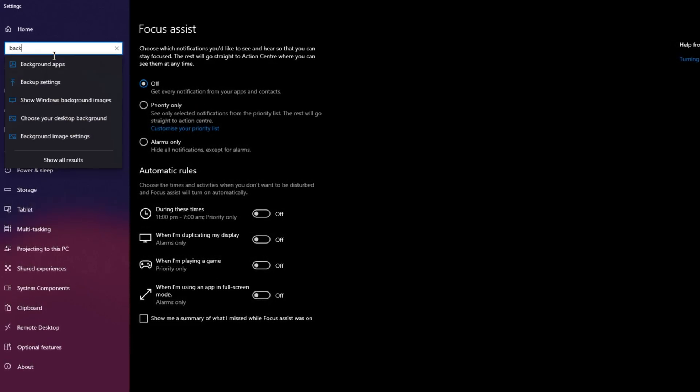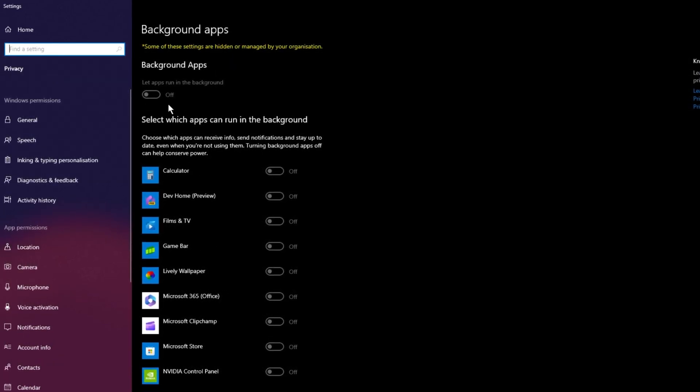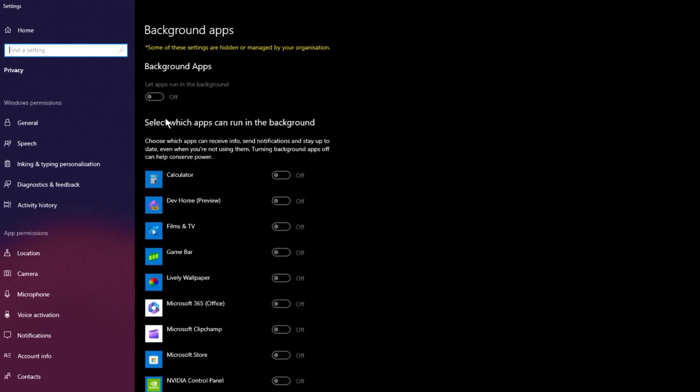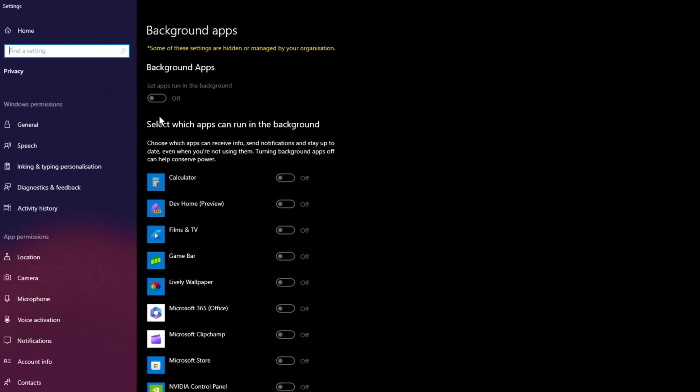Search for Background Apps and click on it. Make sure that Background Apps is turned off. This setting allows apps to run in the background, which you don't want — it's only going to hurt your FPS significantly.